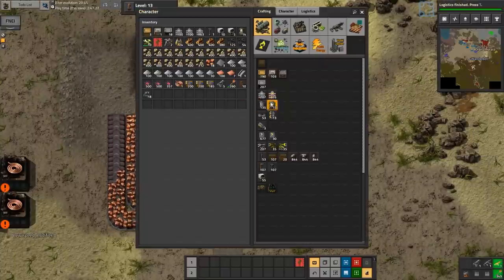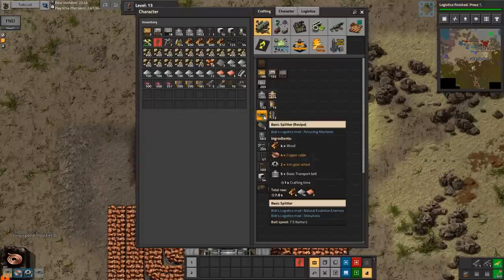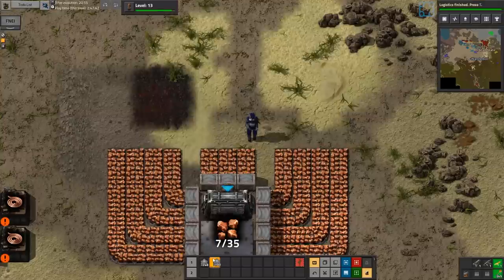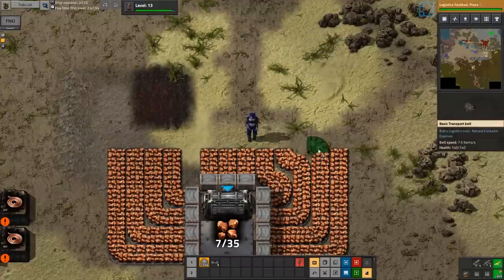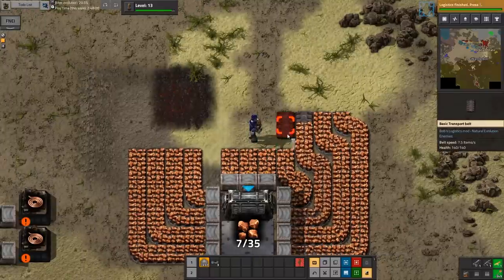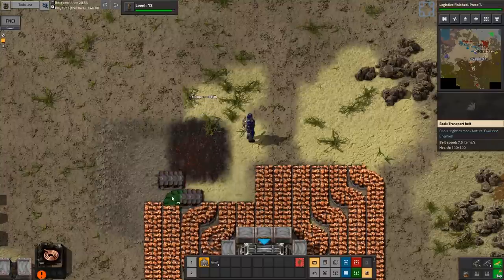What are the resource costs on these things? Not too bad, still pricey. I'm probably gonna stick with the slow belts for a little while. I'm gonna see if I can create a belt that feeds the furnaces from both sides. Basic furnace, cool.